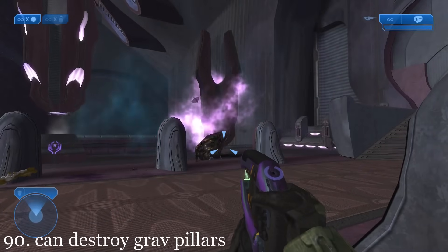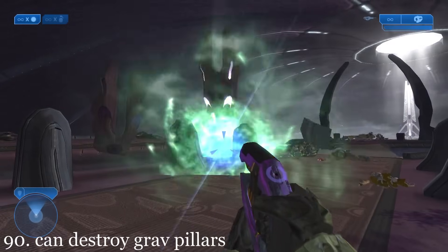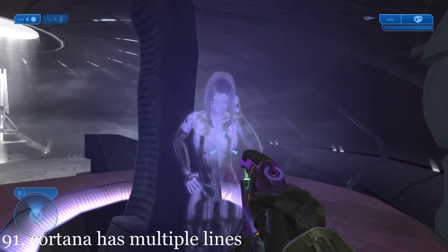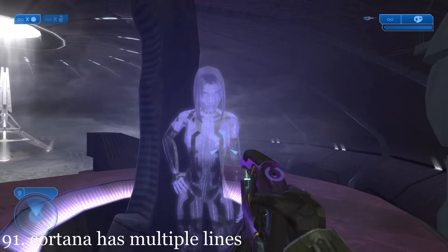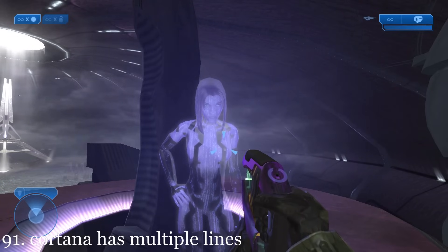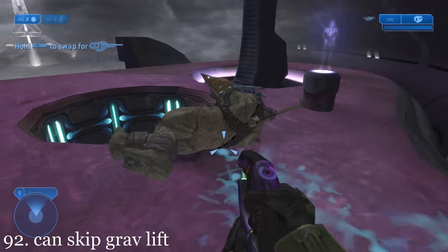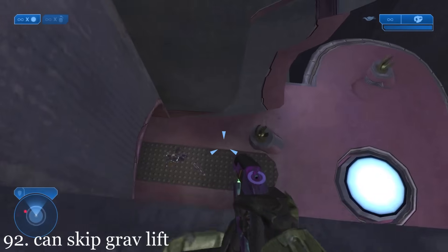The player can actually destroy these Grave Pillars that line the outside platform of the Council Chamber. Cortana has multiple lines if the player hesitates to use the Grave Lift — including 'It's safe, really. Just step in,' and 'After that stunt on the Cairo, I know you're not afraid of heights.' You don't actually have to use the Grave Lift; just use the sides of the walkway.